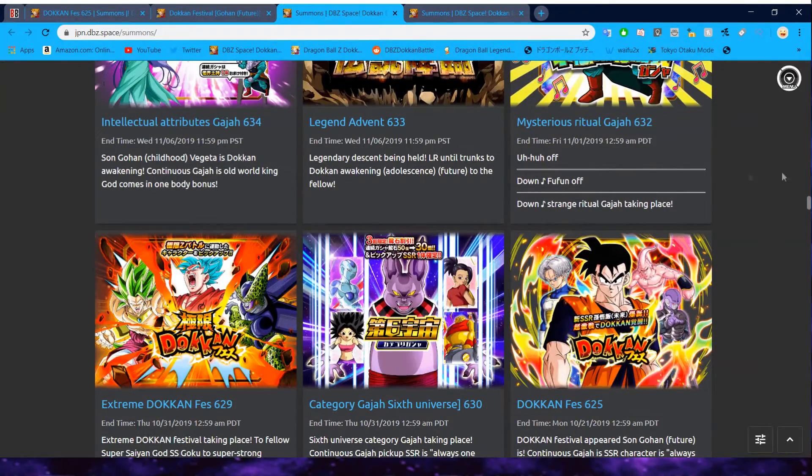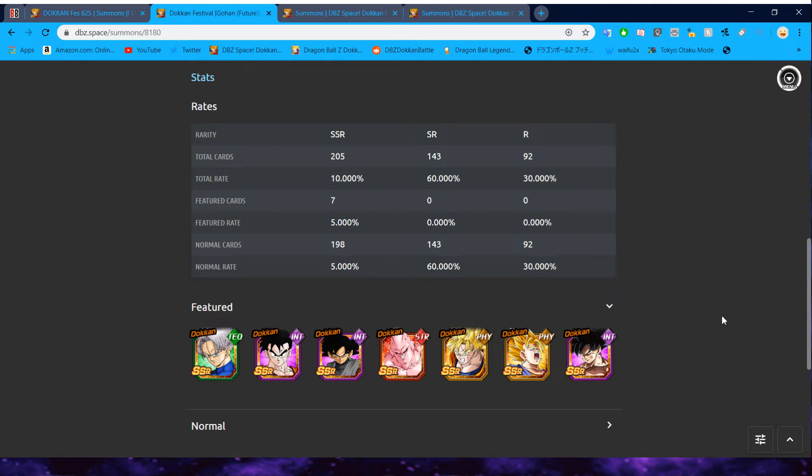So there's really no reason to summon on this banner. Future Gohan will come back on another banner in the future — he has not returned yet on JP, so he'll probably come back maybe a little bit sooner than later, and you could easily pick him up with red coins or summon for him on another banner. It's honestly just not worth your stones. I would say just save — usually I tell people in these videos to put one multi on the banner and then just call it there, but honestly I wouldn't even put a multi on this banner.